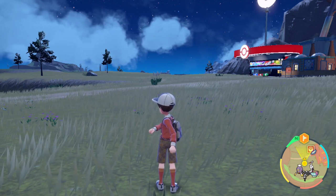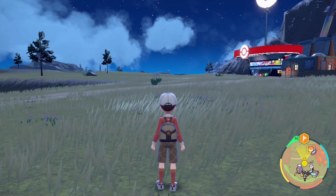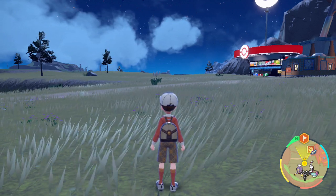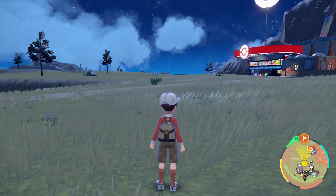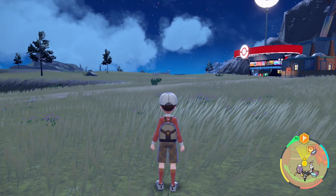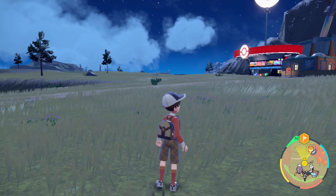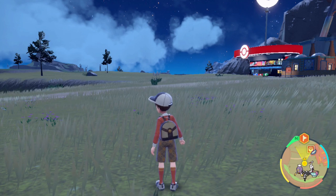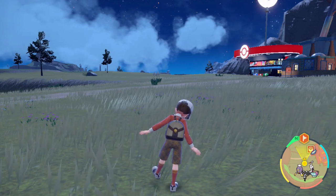Hey guys, welcome back to another video. Today we have a Pokémon Scarlet and Violet Tera Raid event update. This one is the seven-star Terror level 100 Decidueye, and we also have Blissey spawning in these dens, so we literally have two Pokémon spawning in these dens. I'm going to show you how to get them.